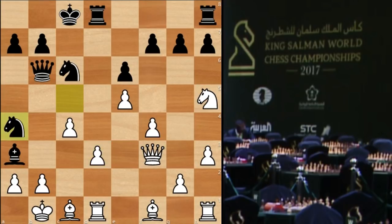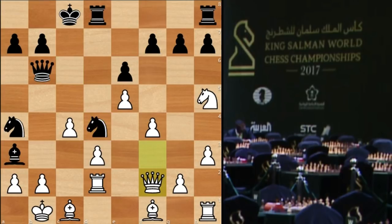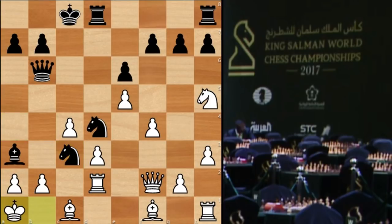And now knight a4 — threat of b2, you have to do something. There's also a threat of knight c3, so rook d2 seems relatively forced. But now knight d4, hitting the queen. Feast your eyes: Queen f2. And now, as Esipenko moves in — knight c3 check. The king must go to the corner.